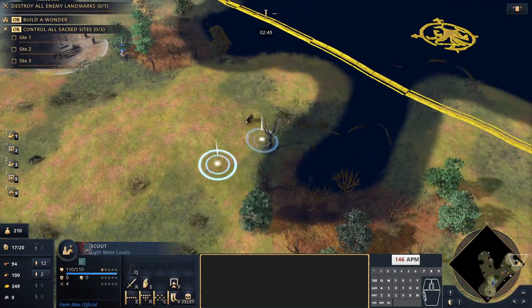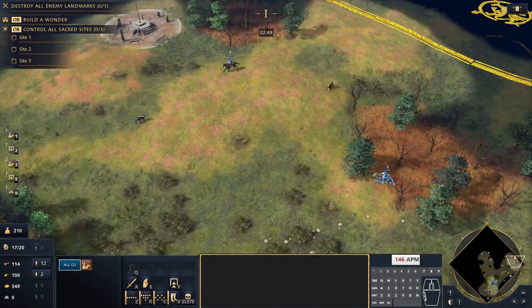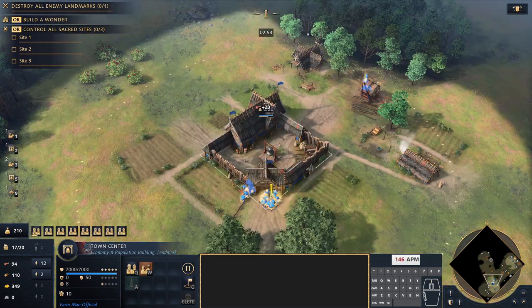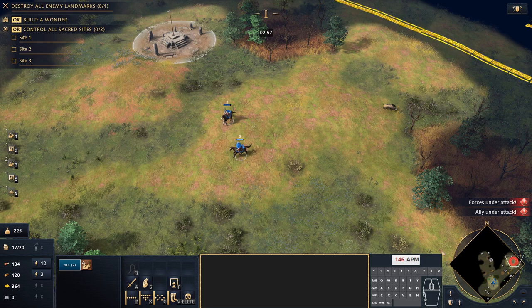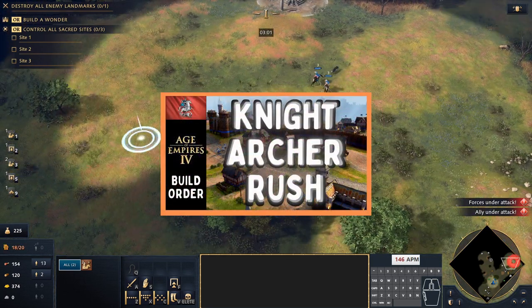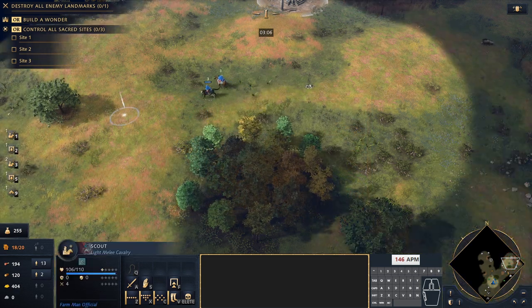This particular build is quite useful on maps like Alt where you have a measure of protection, but you really do need to be careful going against the English. With the English longbowman rush, I don't necessarily recommend going fast castle — you might want to go for a knight and archer rush instead. I do have that build order on the channel if you're interested and you play Rus a lot. You need to be adaptive to the strategies.